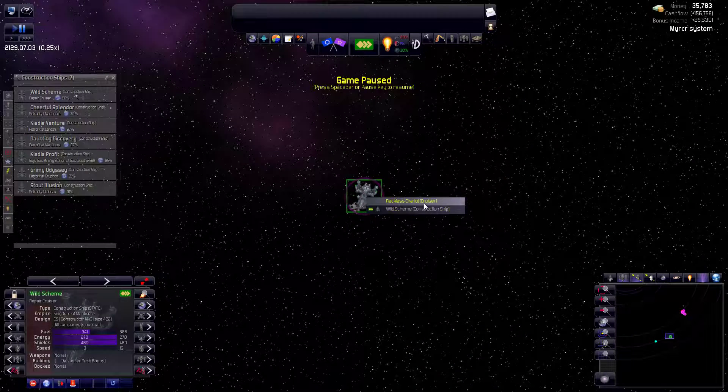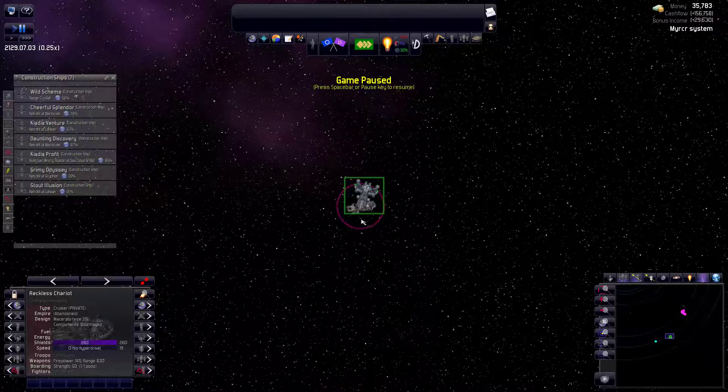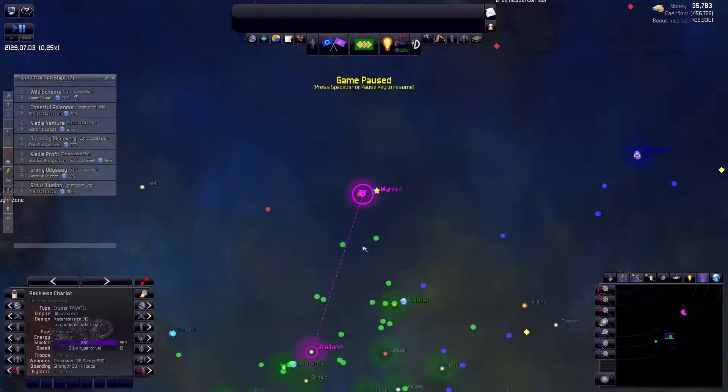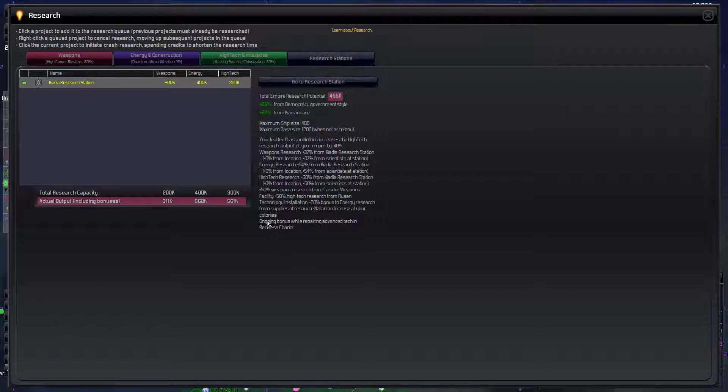Except for this one cruiser we're still repairing. This is way down in Merkur. Only five more components - that will probably finish in this episode. But the good news is while we're repairing it, we have that advanced tech bonus for repairing the Reckless Chariot, which is that cruiser. So we're doing pretty good.